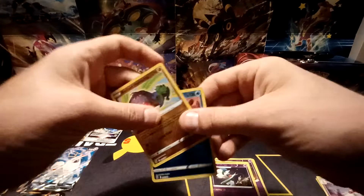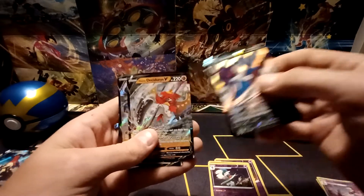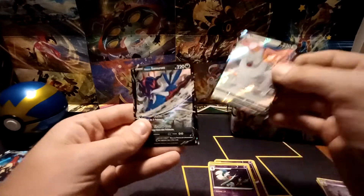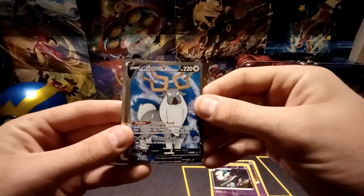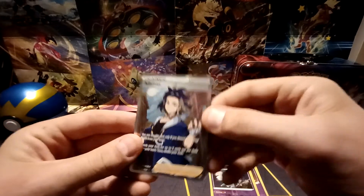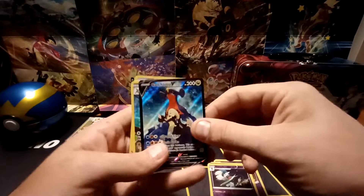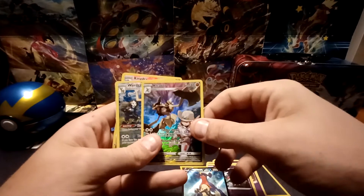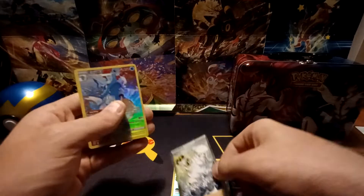Radiant Pokémon — I got two: a Hawlucha and a Greninja. Pokémon V: Hisuian Samurott V, Hisuian Decidueye V, Machamp V, Weirdeer V. Full Art cards — I got two: Weirdeer V Full Art and an Adaman Full Art. Trainer Gallery subset cards: of course got the Garchomp V with Cynthia, Cleavor, Weirdeer, Melanie Full Art Trainer from the Trainer Gallery, and a Kingdra.